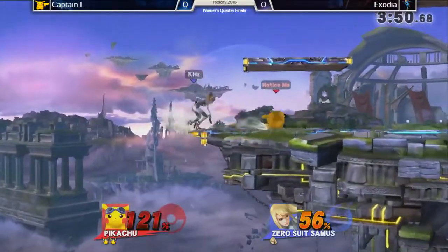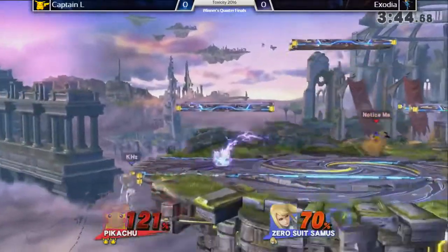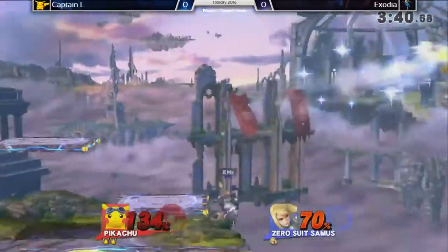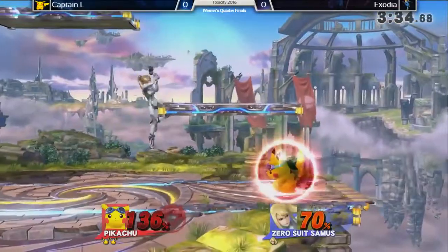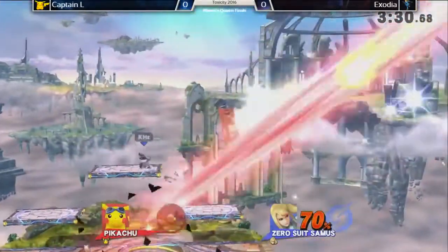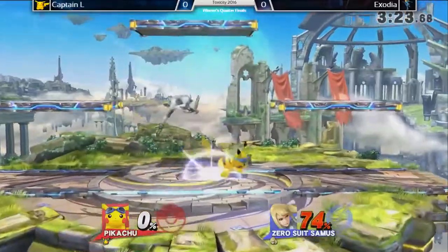So much damage right there from that ice guard. That Nair — the second hit did not do it. The width isn't going to do much either there. But almost a grappling hook — grappling hook — and the up-b out of shield. Very, very solid kill option. Don't touch my shield. Seriously, do not touch my shield.